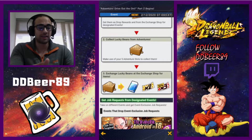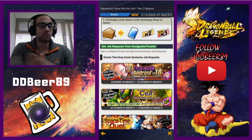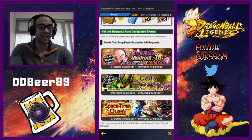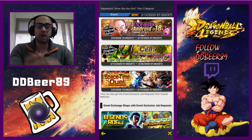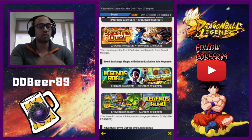The ways to get drop requests are: one, fight in the Invincible Android 18 event; the next is the Cell Evolving Life Form event. In your space-time, the Cell Evolving Life Form will be out on the 12th, which is today, until the 26th. The Android 18 one finishes on the 19th. You can also get drop requests on the Legends Road.